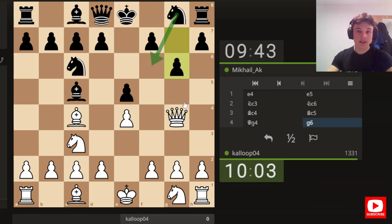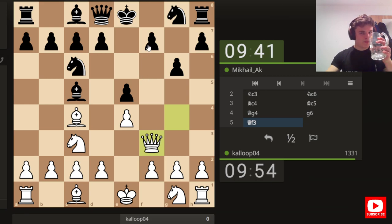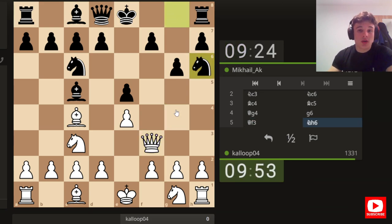Typically there is a knight on f6, so after queen takes g7 there's rook g8 attacking the queen, and then you could pick up the bishop. But there is no knight on f6 in this variation, so that does not work. After g6, the move is queen f3 to threaten mate on f7. Your argument is that black has weakened their dark squares beyond repair and he's going to really struggle to defend them, even if the queens get traded.